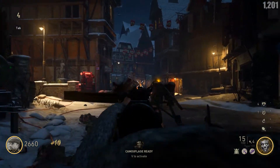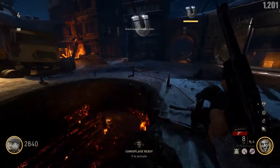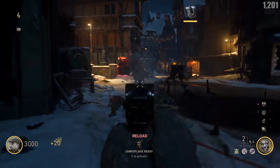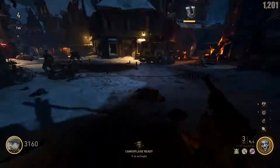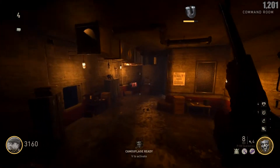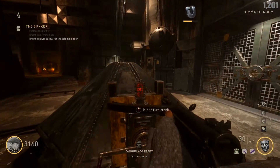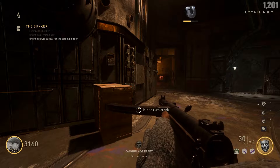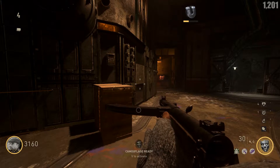I mentioned in a previous video that I think the zombie consumables are a little bit lackluster, but that doesn't change the fact that I still enjoy getting zombie supply drops — or liquid divinium or fate and fortune cards, whatever you want to call it. And when it comes to zombie supply drops, the only way you can get them, as far as I'm aware, is ranking up.